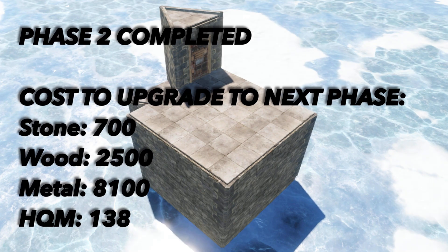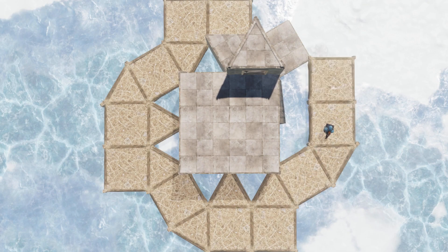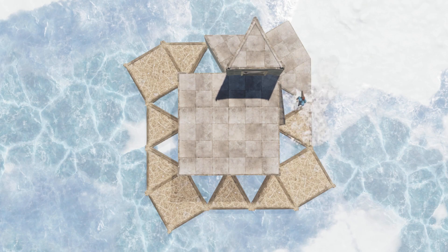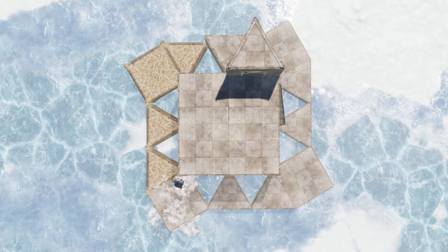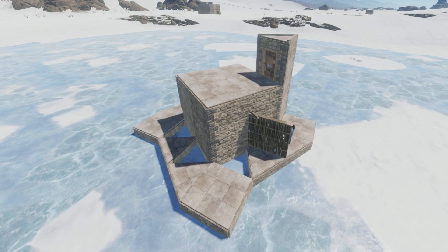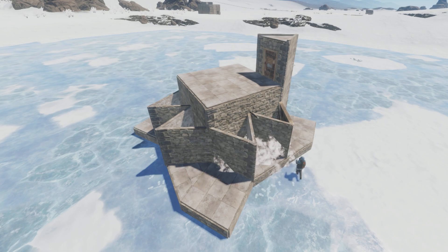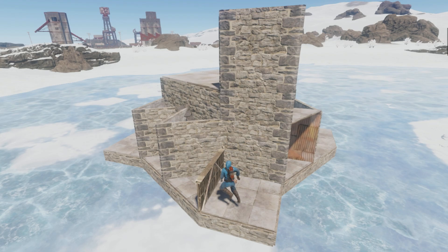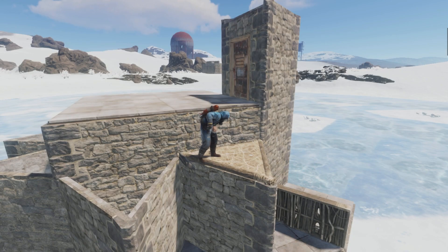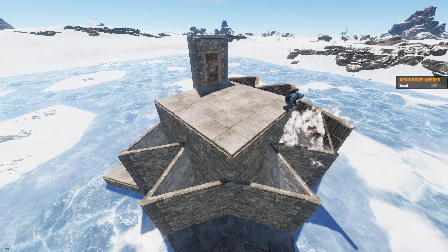With phase two finished we can now begin to move on to phase three. We're gonna start by placing in all of the outer foundations once again. If you already have metal ready, skip this step and upgrade all the foundations straight to metal. Now we're ready to add in our outer honeycomb — let's begin by adding stone walls on every side of our 2x2. For the time being we'll add a temporary way up to our roof, and if you're worried about people breaking this out you can upgrade it to wood and pick it out later.